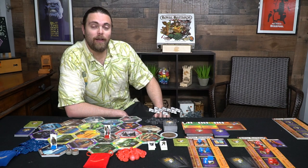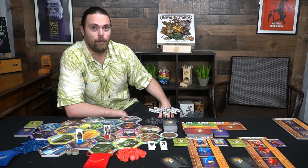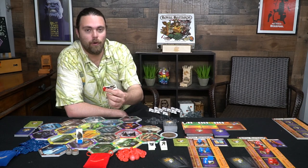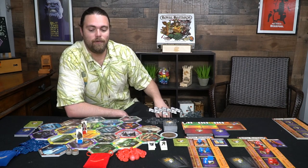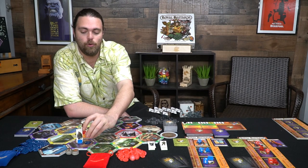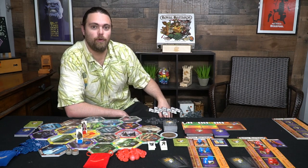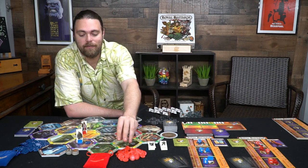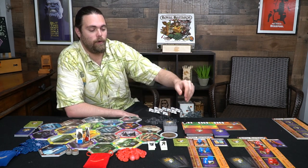There are three different ways your turn can go. The first is you can simply move and then be done — you move all your characters and the next player does the same. This is one result: he moves here and he moves here. If that were the case, the blue player drops two of his tokens on an unoccupied space and the red player does the same. If instead this player walked over to a space occupied by a rival, a battle takes place.